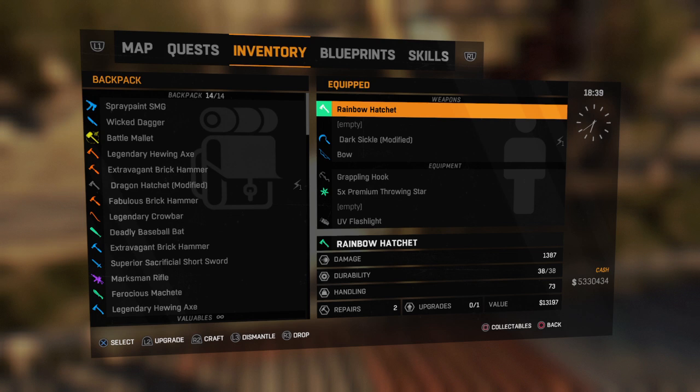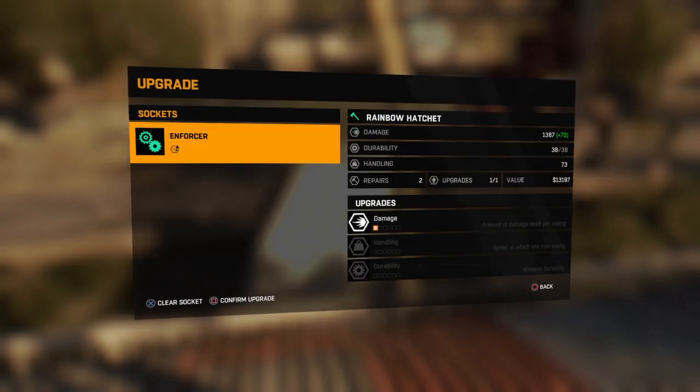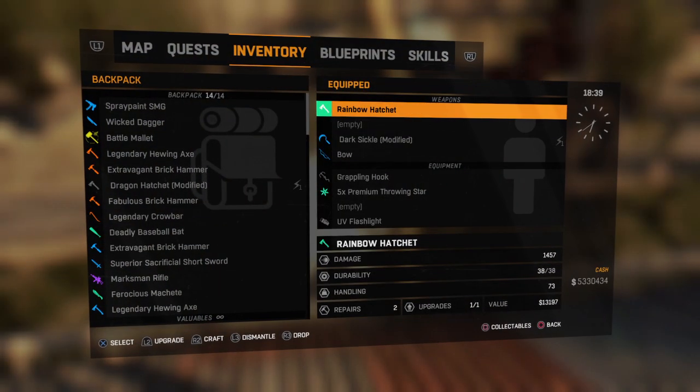Right, stats. I'm on high legend level 250. Legend level damage is 1387. Durability, I think it says 38. Handling is 73. Repairs — well it was 2 but it was 3. Upgrades is 1, so let's upgrade it to damage — 1,457.